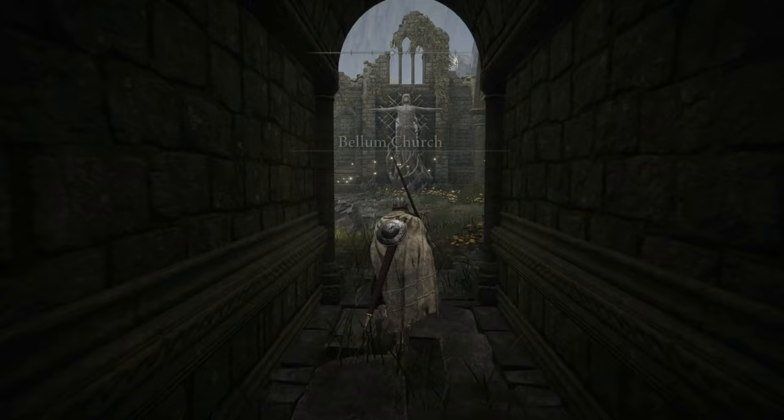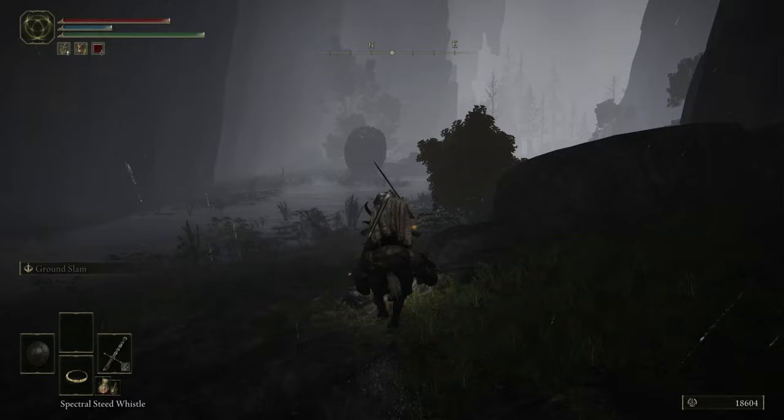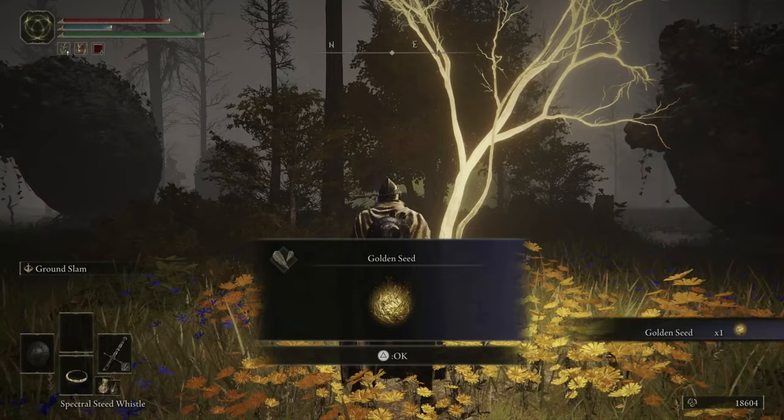On the eastern side of Liurnia, you'll find Bellum Church near the Grand Lift of Dectus. Head down from Bellum Church into a water-filled tunnel and you'll find the Ravine-Veiled Village, as well as a Golden Seed right in front of the village.